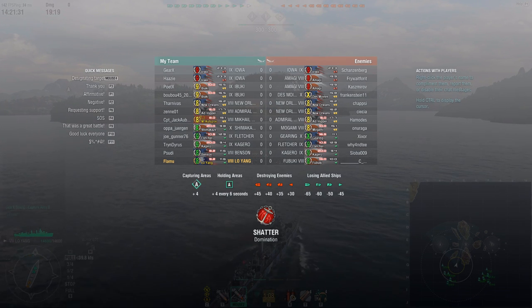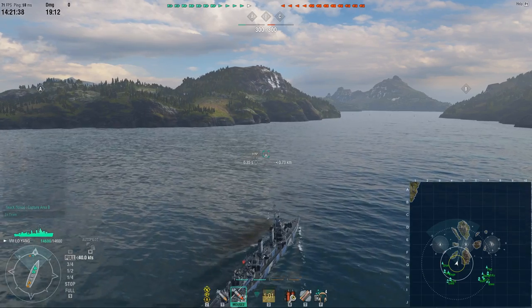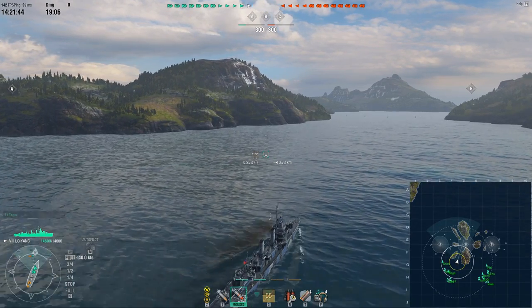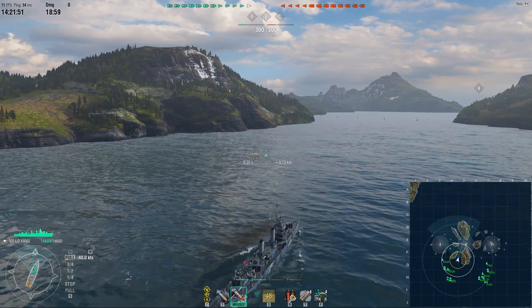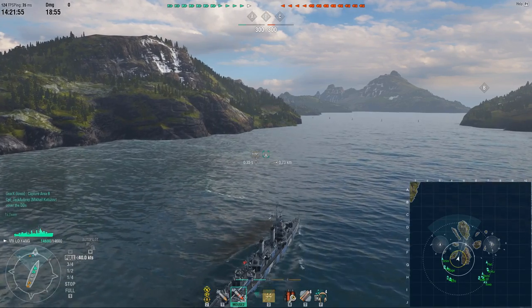I got placed into T10 matchmaking. I'm against a Gearing, a Fletcher, a Kagero and a Fubuki. I don't have the 15-point captain, meaning my concealment is garbage. So I will show you how even with my poor concealment, I'm able to completely outplay and destroy these destroyers, even though I lack firepower, health, pretty much everything. But I do have one thing: Hydroacoustic Surge, and I know how to use it.